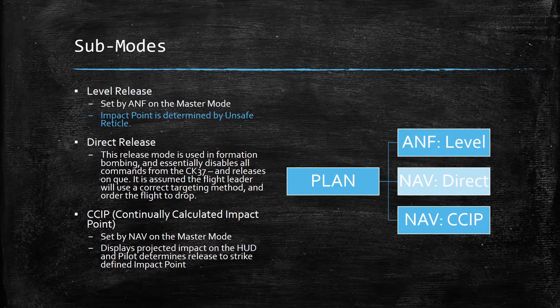Level release is set by ANF in the master mode and the impact point is determined by the unsafe reticle. Direct release is a formation bombing mode — it disables all commands from the CK-37 and is a direct release where weapons are released when you press the trigger. The idea was that in a formation, when your flight lead commanded release, your formation of munitions would cover the area better. It does exist and still works in DCS, but you're probably not going to use direct release very often, if ever.